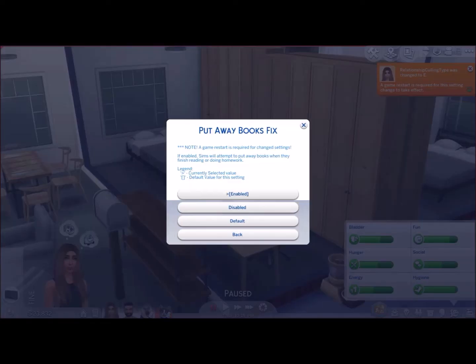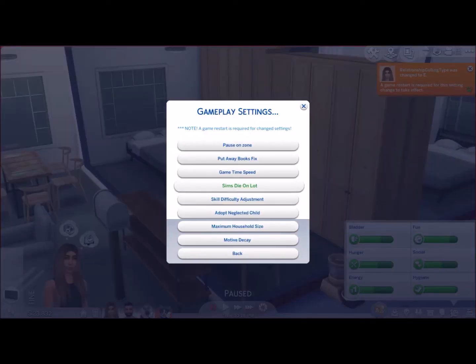Put away books fixed — mine's enabled. I really hate it when they don't put their books away, it drives me nuts. That is actually a default setting anyway, but you can disable it if you want. I don't know why you would want to, but yeah.